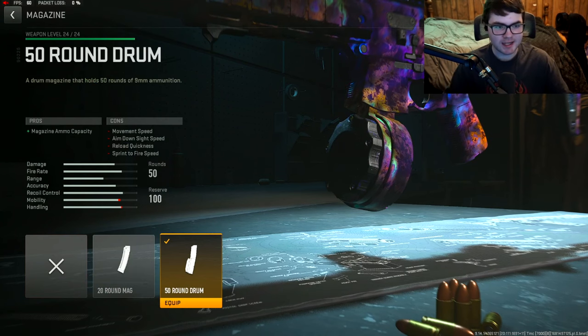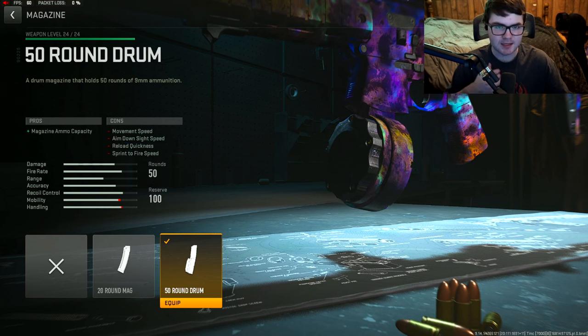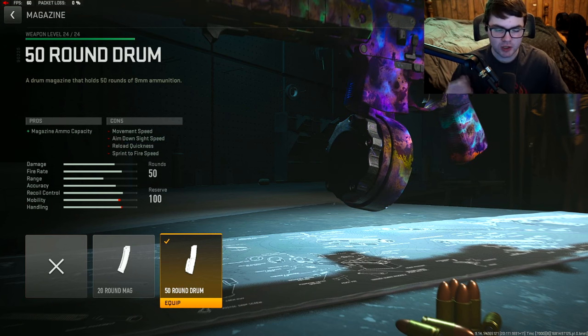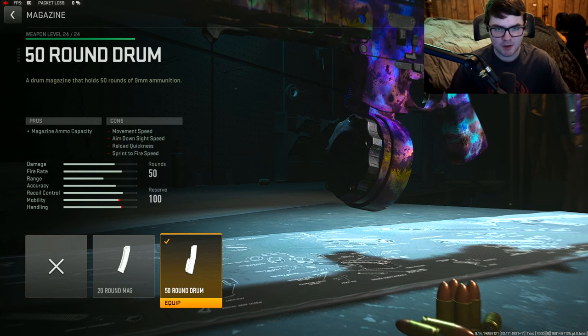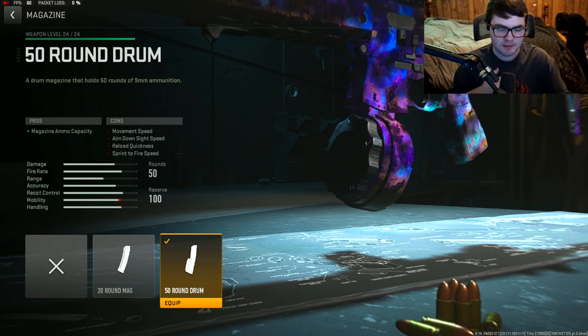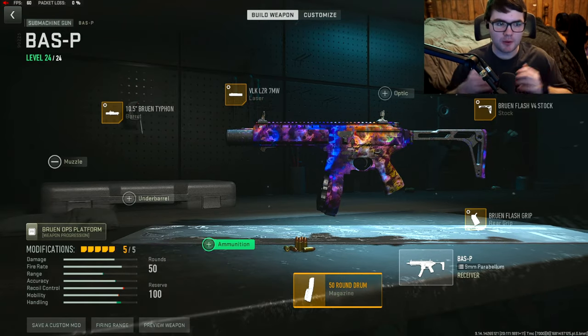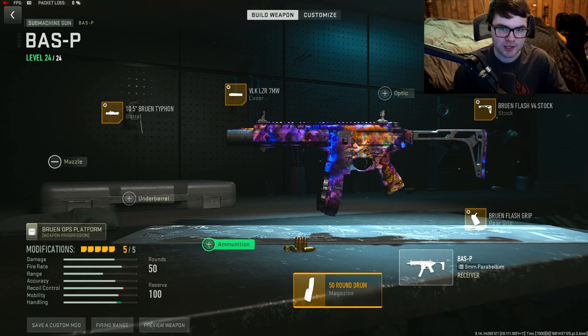For the last attachment, we went with the 50 round drum. The Bas-P has a pretty fast fire rate and 30 rounds might be okay on smaller maps, but the 50 round drum is just going to be helpful so you're not burning through ammo as much. And that is the full Bas-P class setup you should be using for Season 3.